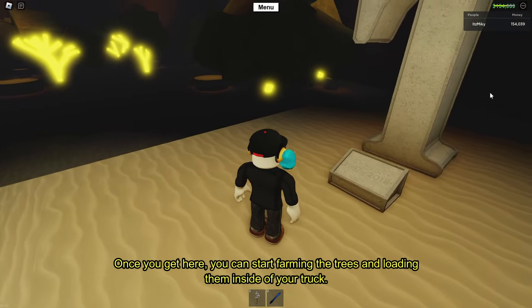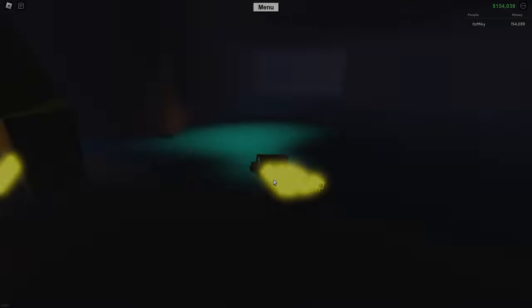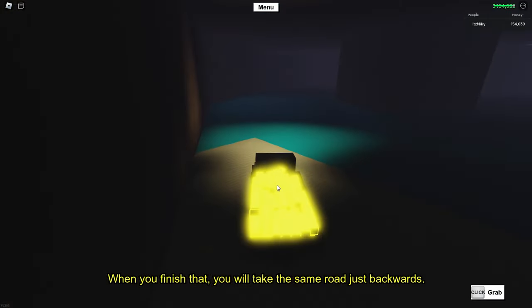Once you get here you can start farming the trees and loading them inside your truck. When you finish that, you take the same road just backwards.